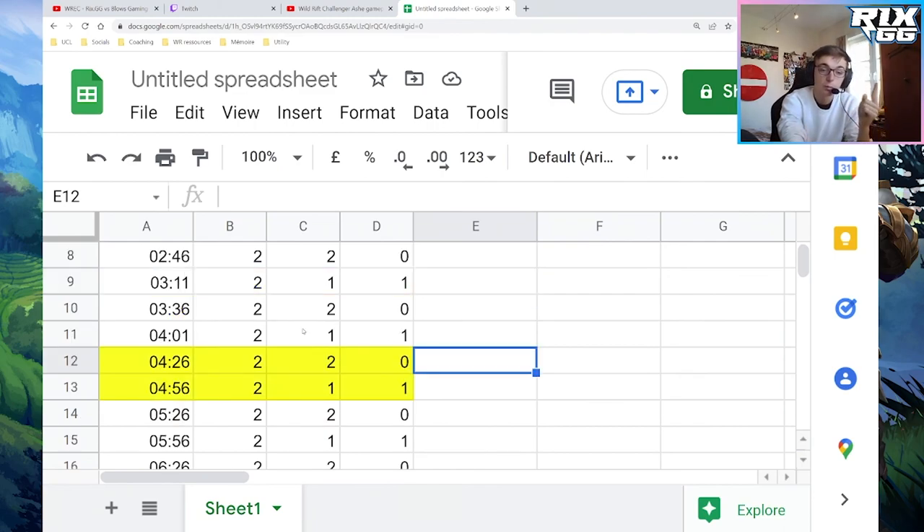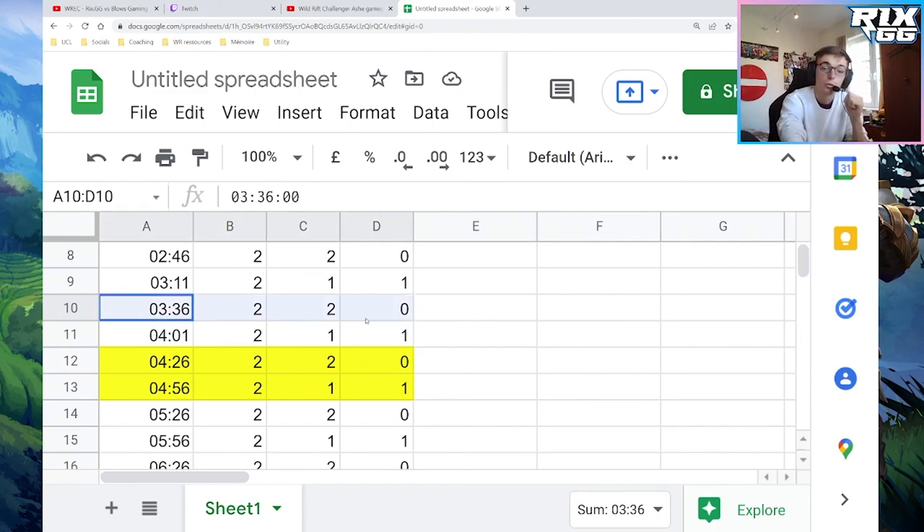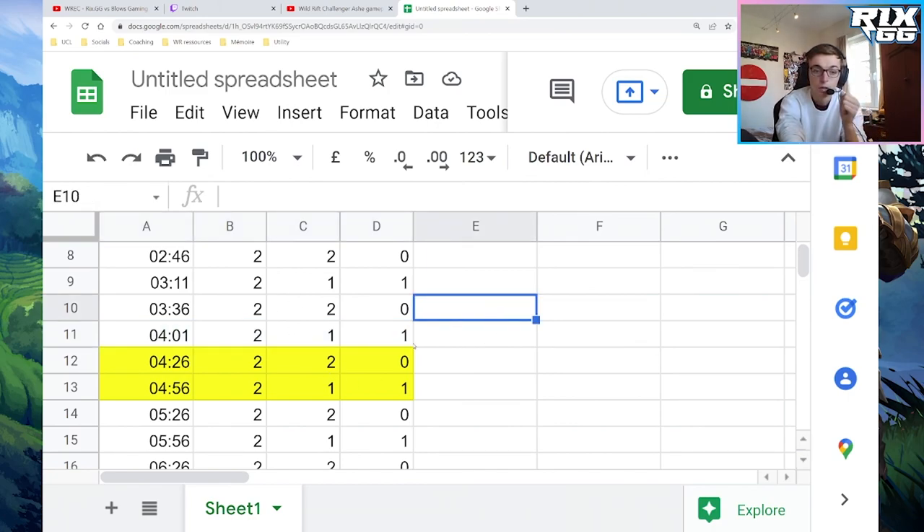So the first practical tip: there's going to be a cannon at 3:11 and 4:11. What I advise you to do as a mid laner is to clear the 3:36 wave. Without a cannon it should be really easy — you're going to clear that very fast. You'll be able to back around 3:40-3:50, cash in, and be back in lane for 4 minutes, which means you can take the priority of a cannon wave. If you clear that cannon wave fast too, you'll buy a 10-15 second window to do whatever you want.